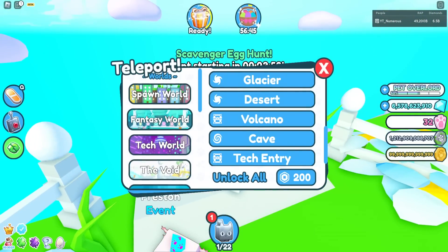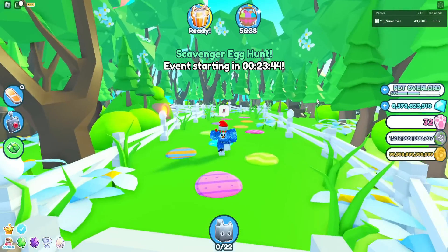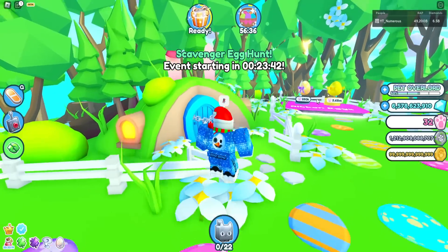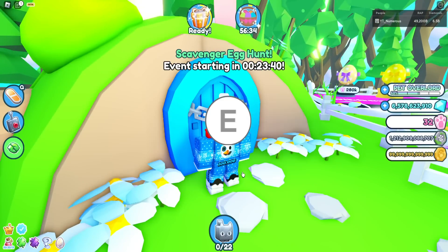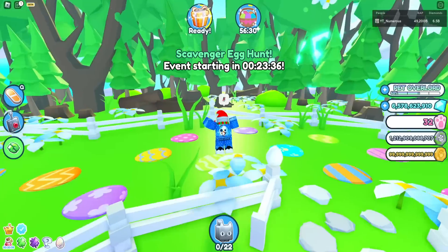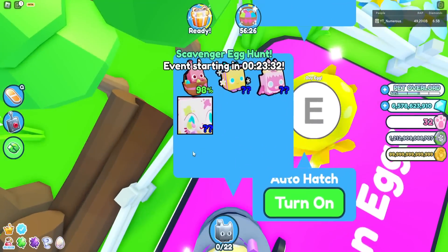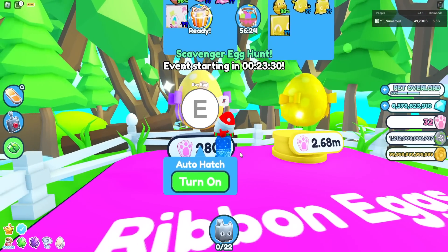There's no teleport to get up here, so you have to do this every time. Let's go down - as you can see, this is the secret hut which says 'return in hardcore mode.' We'll check that out in a second. We have new eggs with a brand new huge pet, which we can hatch with the brand new currency.